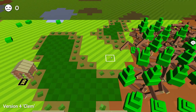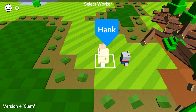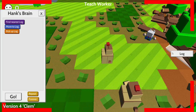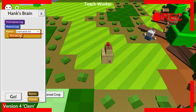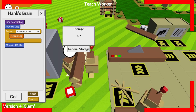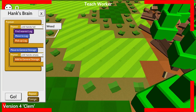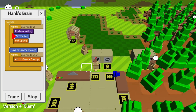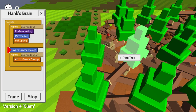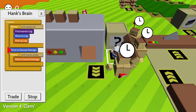There's our second one, and there we go, our third worker bot. We're gonna bring him over here, drop him down, and we are going to teach him. This is Hank. Okay, teach Hank — you just grab a log like this, pick up two if you can. Until hands are full, pick up log, then bring it over here and place it in there. Repeat until hands are empty — I think that's how we do it. Let's see if he picks up two logs — there we go, picking up two logs. Good job Hank.